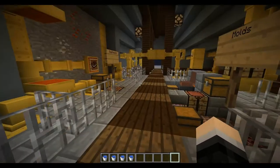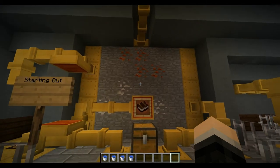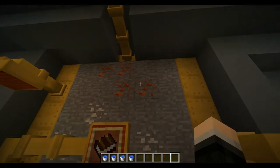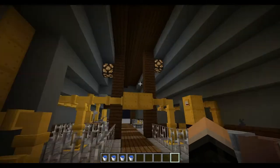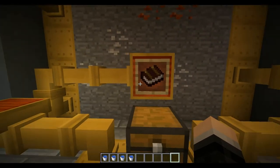Let's start off with the ores the mod adds. It's just copper and zinc, but they're very important for building all the stuff you see around you. So you're going to mine that stuff up and then build yourself a crafting station.